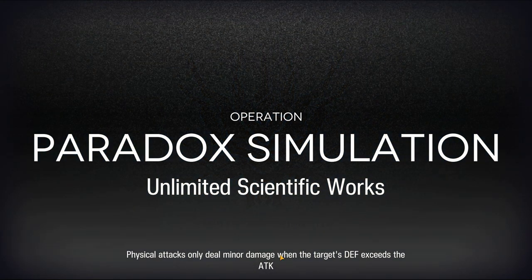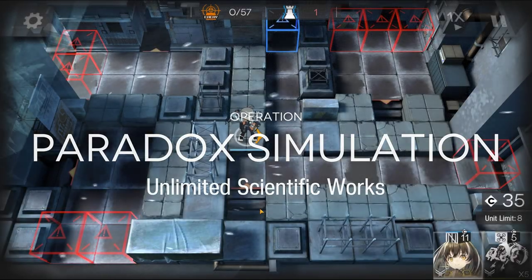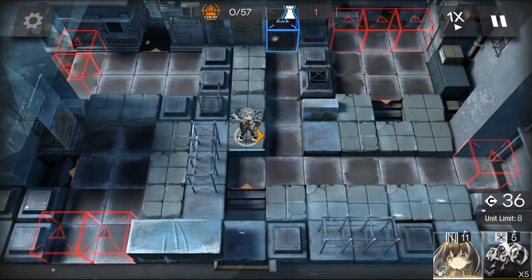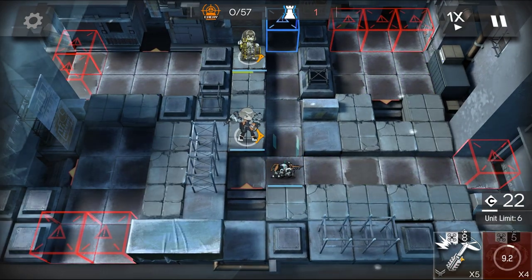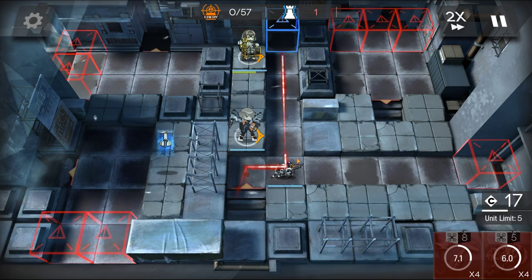And here's how it was done. Deploy Rumbi on this tile, facing right. Robot goes here. And then set up two drones.